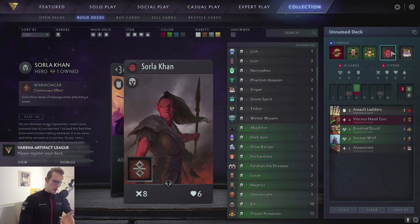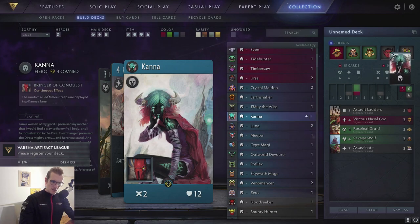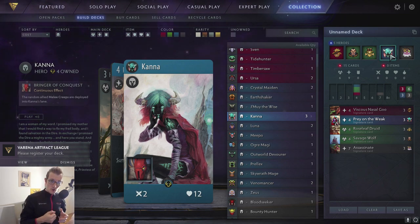There are some hero passives where you want to have control over deployment. For example, Solar Khan deals four damage when attacking a tower — you may want her as a second deploy to control which lane she spawns in, so you can put her in a lane where she actually hits the tower. Another example: Kanna's passive ability brings every creep in the game to her lane. If you deploy Kanna early and she spawns on the right lane, every creep will be on the right lane — and the right lane is not the best lane to play in early. So deploy her second for more control.